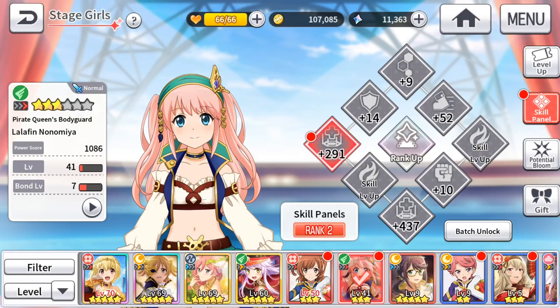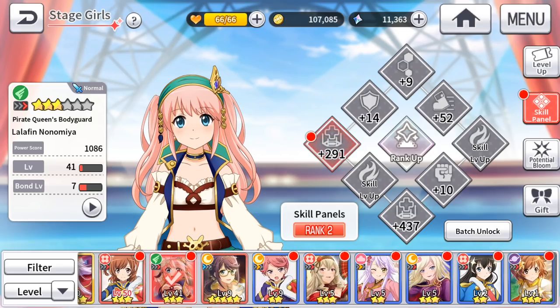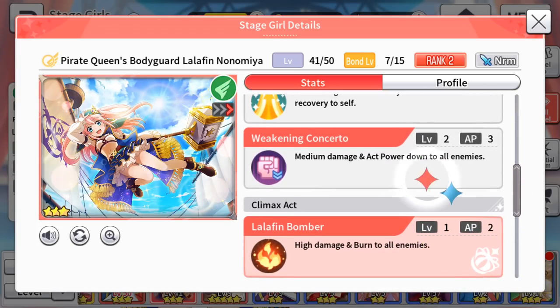A three-star tank cannot perform as a main tank due to poorer stats, but can work as a sub-tank behind a four-star main tank like Maya Tendo or Michiru. For example, placing Lalafin as a sub-tank works well because she has double team-wide AOEs, which are very effective for clearing the enemy's evades. Three-star DPS also cannot main-carry, but can work as support DPS — Sun Nation Nana, for instance, is a great choice as a dream type with multiple AOEs.